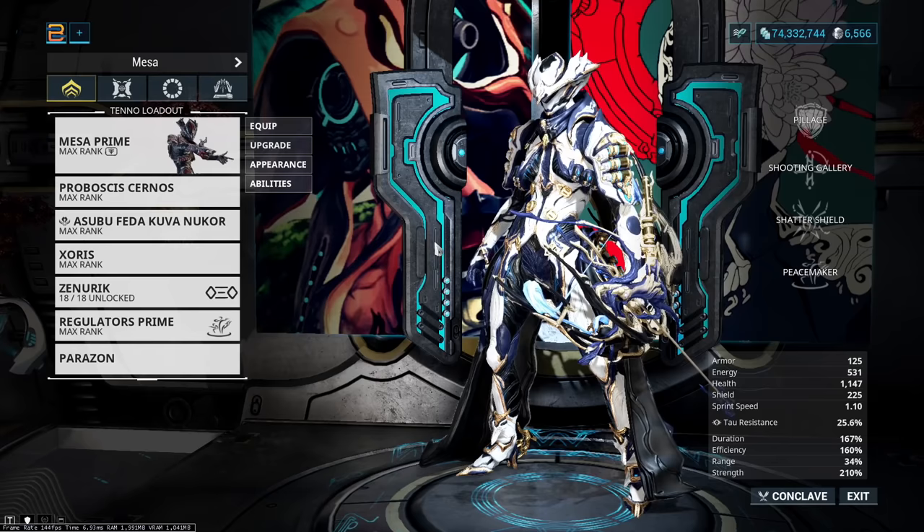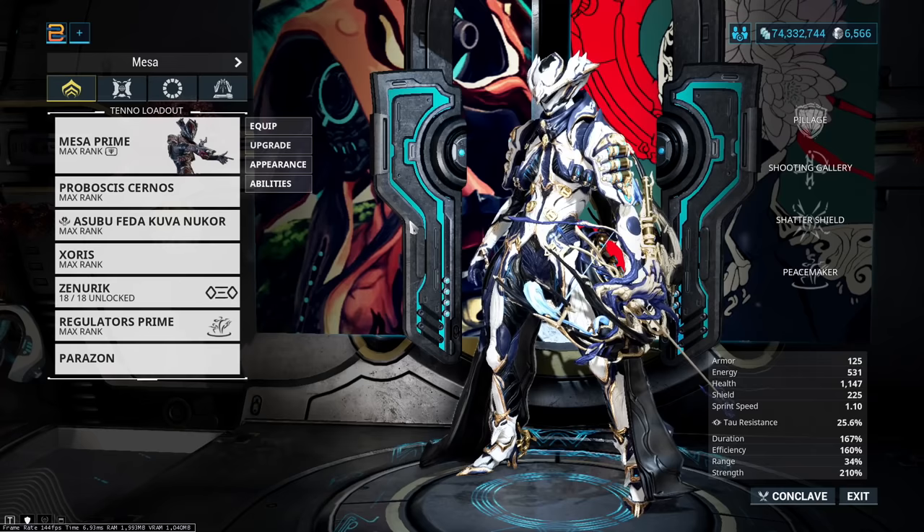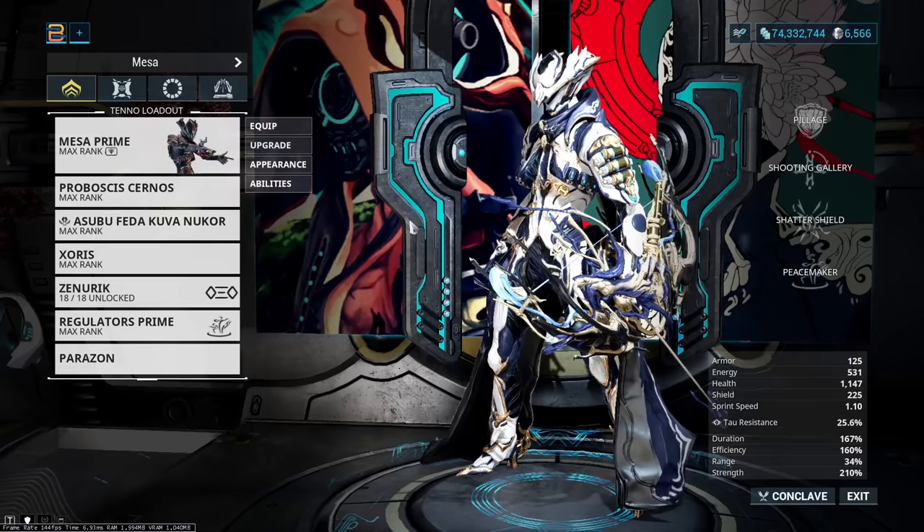Hello and welcome everyone. Today we're doing a quick guide on how to generate a Sister of Parvos and start farming some of the new weapons. I'm going to talk about what I'd say is the easiest method for generating a lich, and that is Mesa. Mesa is very good at the Granum Void, which is where we're going in order to generate these liches.